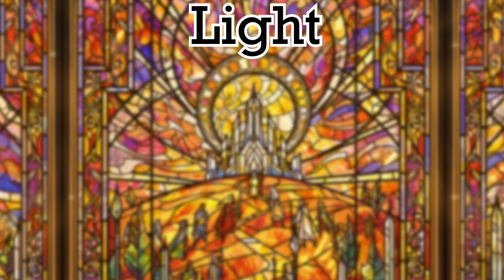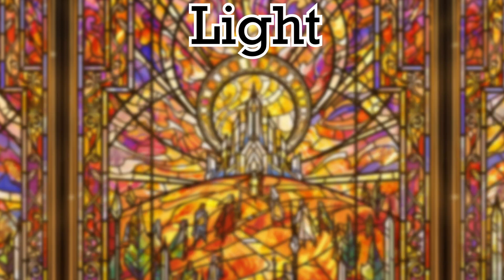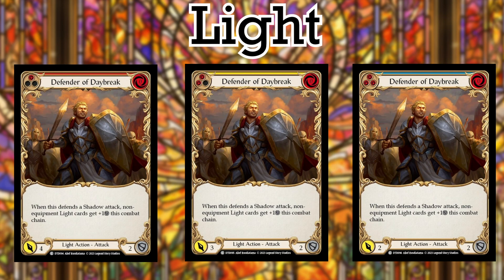Rounding out the Light side is the Light actions. I'll have the same gripe with the Shadow actions further on down the road, but my number 4 and 3 picks are at the bottom because of how incredibly situational they are. In a Light versus Shadow cube, the cards seem fun — outside of that, absolutely not going to see any play. Number 4 is Break of Dawn: for 0, you can prevent damage from a Shadow source only. Number 3 is Defender of Daybreak — it has a spot above Break of Dawn because it's a 0 for 4, which is the rate I like my cards, specifically the red.